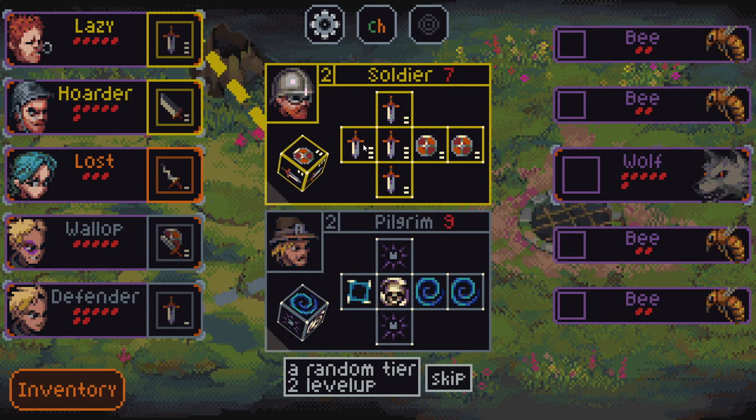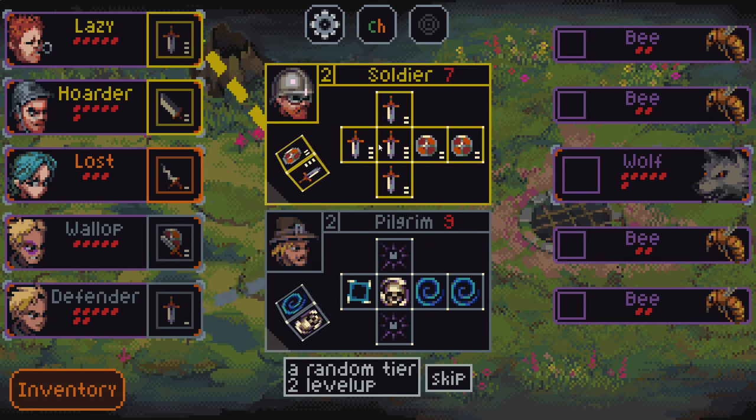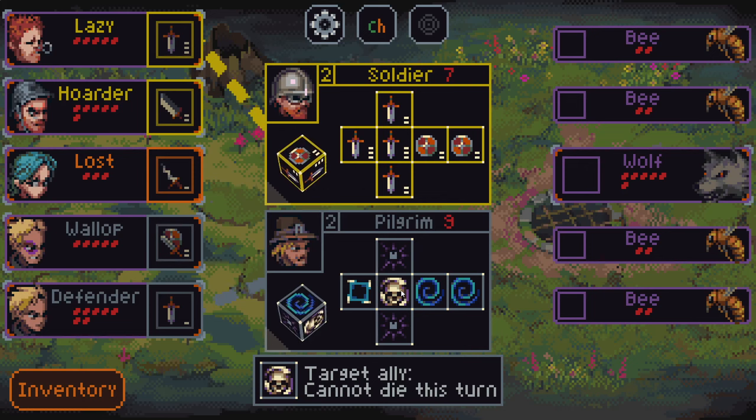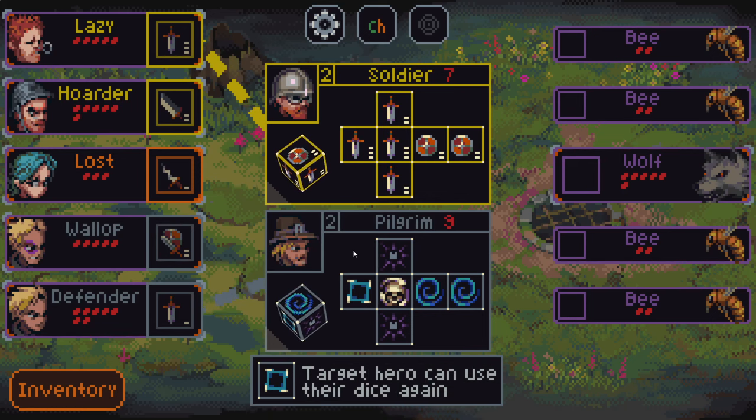I have a choice between two characters here. This soldier does pretty fundamental damage — a nice little upgrade, much more consistent. The pilgrim has a couple of really neat asides: this one adds self-shield to target side this turn, so whatever effect it does also shields themself for that much. It can also make it so that an ally cannot die this turn, stuns enemies with equal or less HP, and allows a hero to use their dice again.